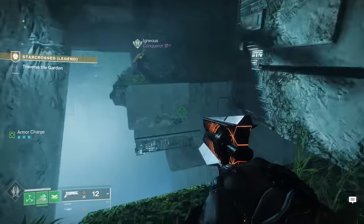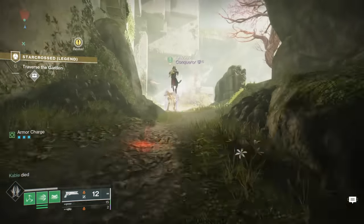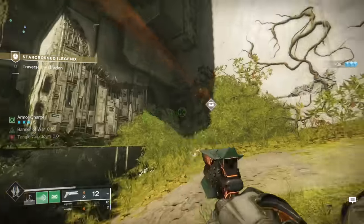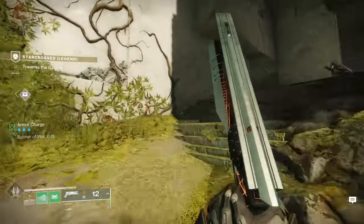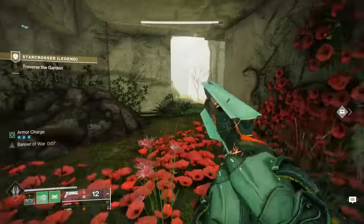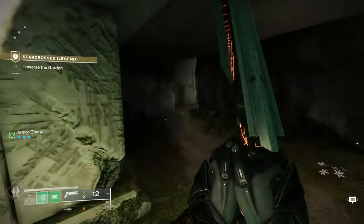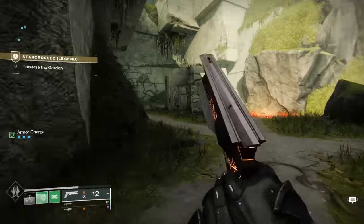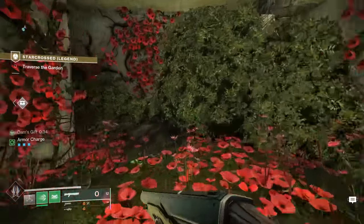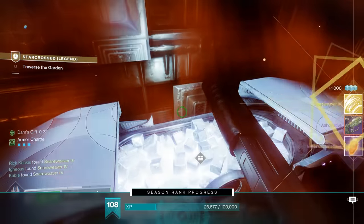For the secret chest first, you will have to traverse this jumping puzzle with the moving objects, but once you're done that and you head out into this open area, it is immediately on your left — you can see it here through the wall thanks to my ghost mod. However, if you were to head directly to it, you encounter that orange mist and you can't go through. What you simply need to do is continue as normal, kind of backtrack, and go forward, and then you will see the buff waiting for you right here. Grab that, simply turn around, and head back through that area. There's not even an enemy you need to kill — you just grab the chest, and that will give you the final Snare Weaver Intrinsic perk.